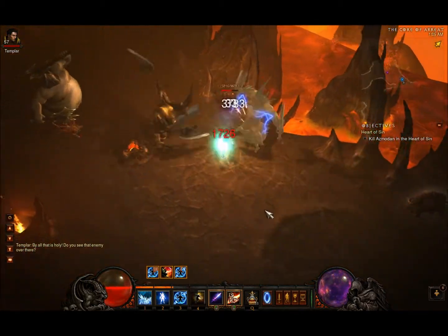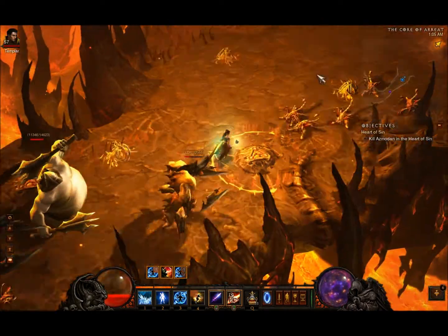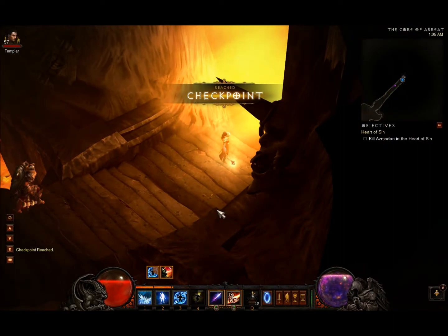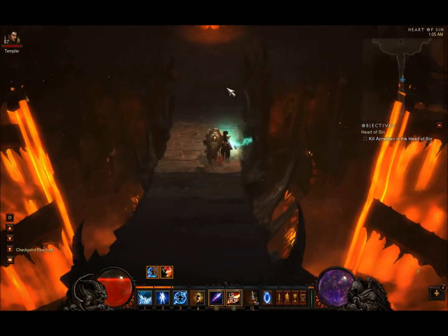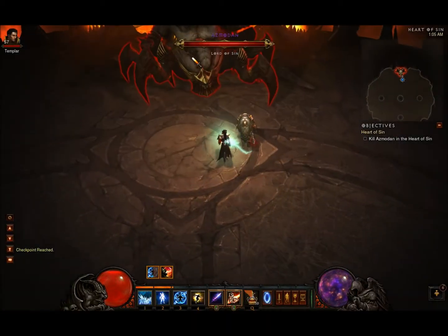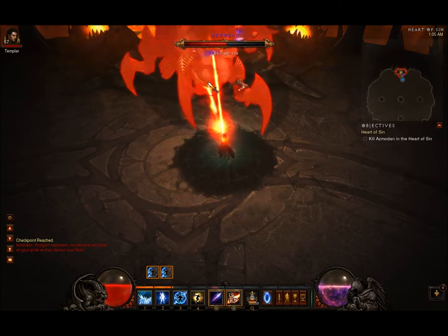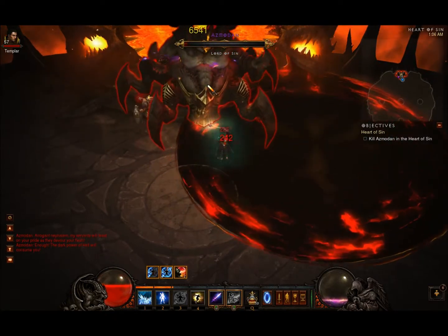I still don't know the fastest way to kill Azmodan, but Flash of Insight with Disintegrate Chaos Nexus seems to be reasonable. Just get five stacks of Flash of Insight, right-click and hold down. You can diamond skin that, but whatever. Usually he dies before I run out of arcane power, but he didn't this time.